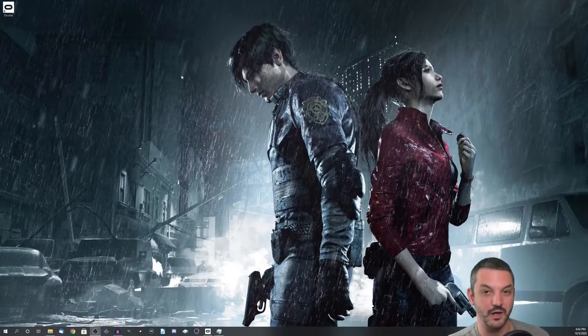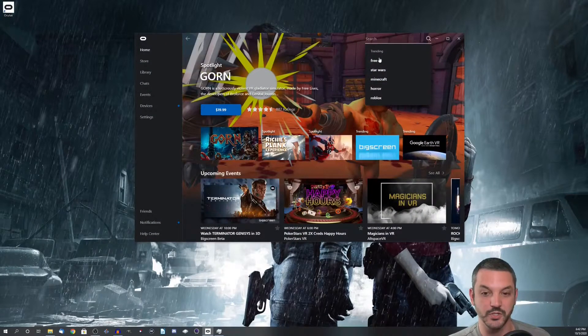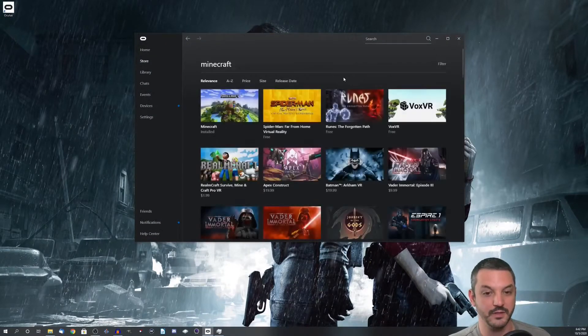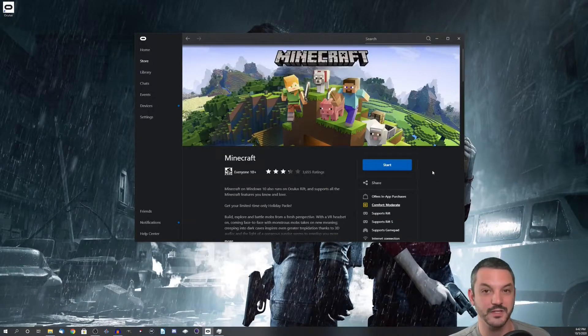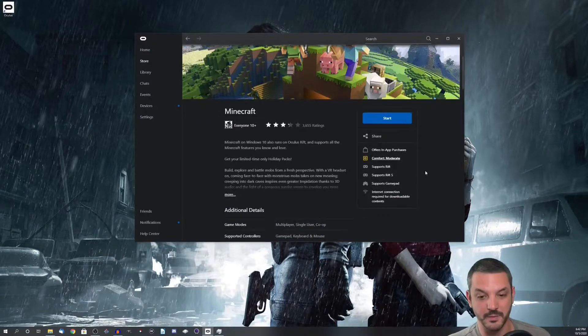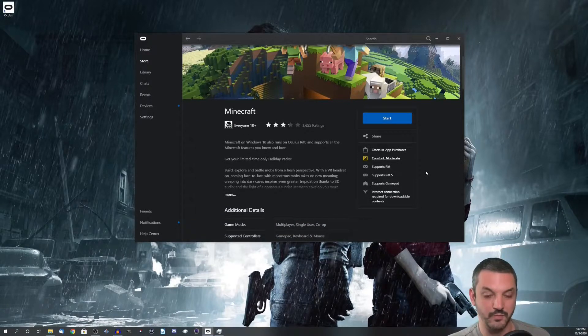For the next step, we have to go to the Oculus Quest storefront, so go ahead and open up your Oculus Quest app, go to Search, and type in Minecraft. Click on Minecraft and click the Install button. At the bottom, it's going to show you all the supported platforms — it supports the Rift and the Rift S, and also supports a gamepad like an Xbox One controller. But this does indeed work with an Oculus Quest as well.